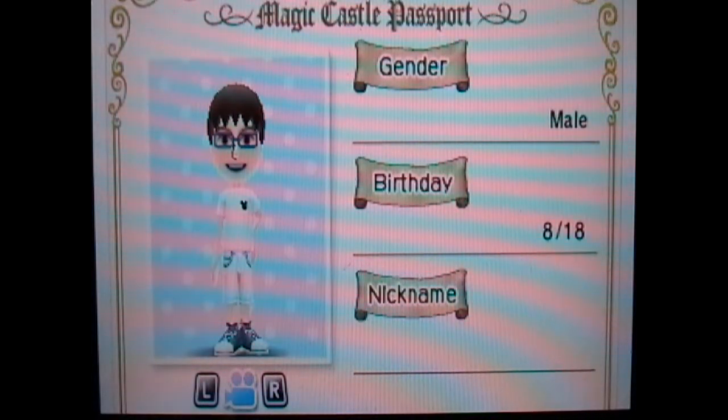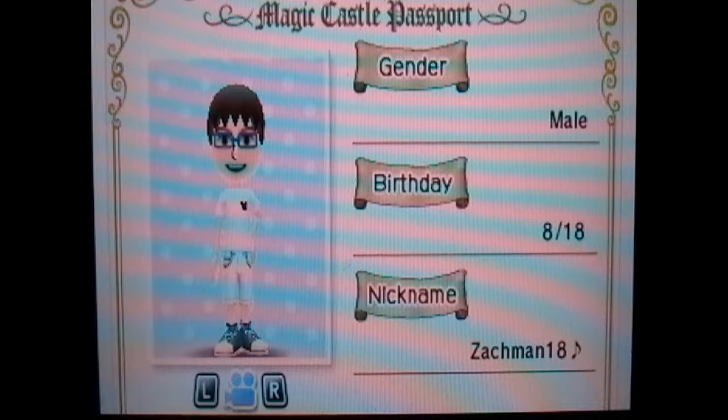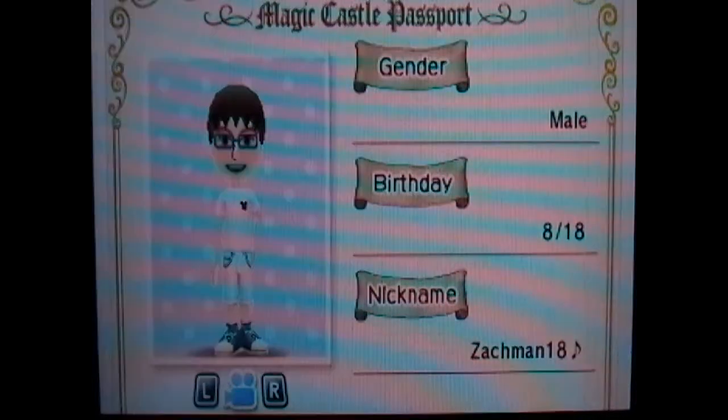Nice. Enter your birthday - the birthday you enter here is independent from the one saved on the 3DS system. Profile names, cafe names, Mii characters, and comments will be shown to other users during local play, online interactions, as well as StreetPass. I look kind of cool. Save complete. Got a little Mickey shirt on.